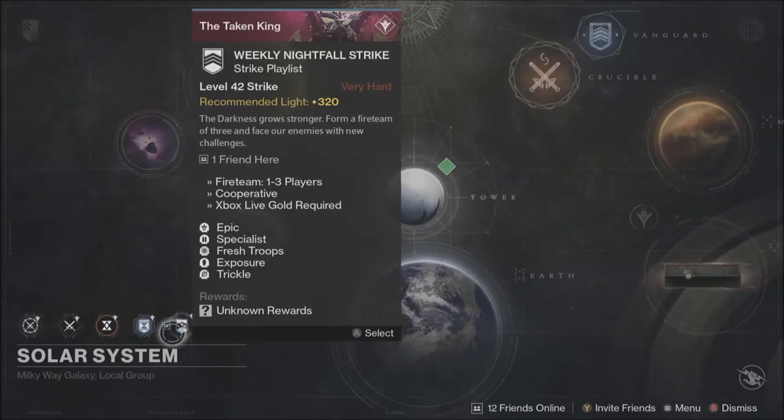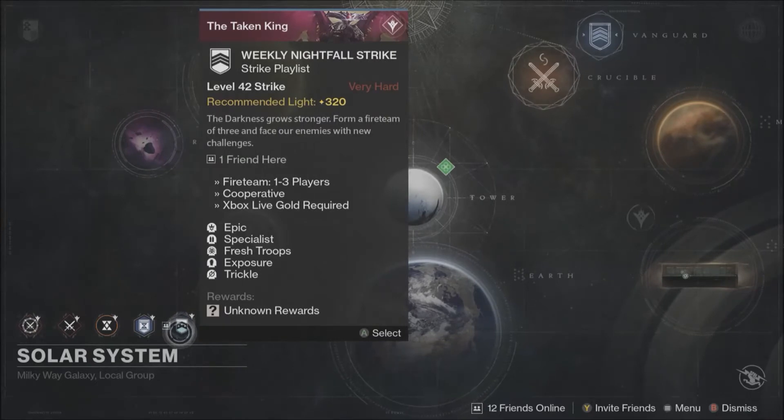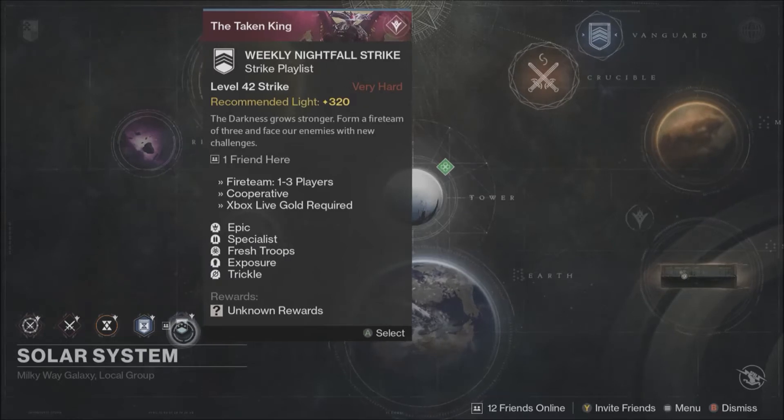Next up, we have the Nightfall, which is the Taken version of the Archon Priest, or just Winter's Run in general. And that has Epic, Specialist, Fresh Troops, Exposure, and Trickle. So you can go farm your Stolen Will Shotguns, your Year 2 Dry Rots — reskin to look Taken-y and sound Taken-y. Be using your Special Weapons, as those do more damage with Specialist as the active modifier.